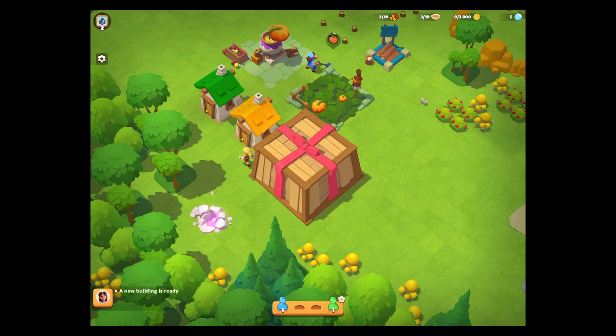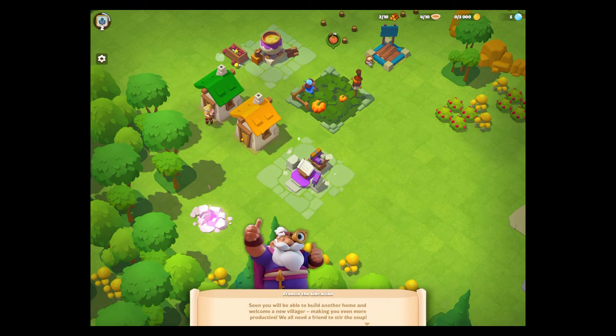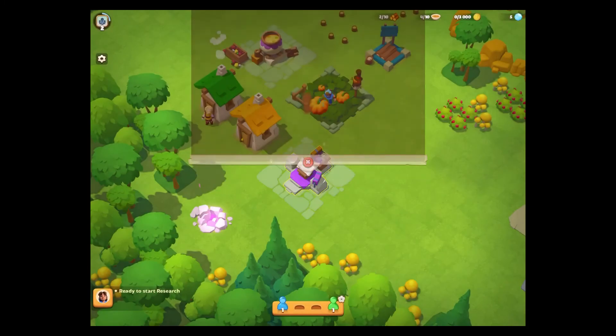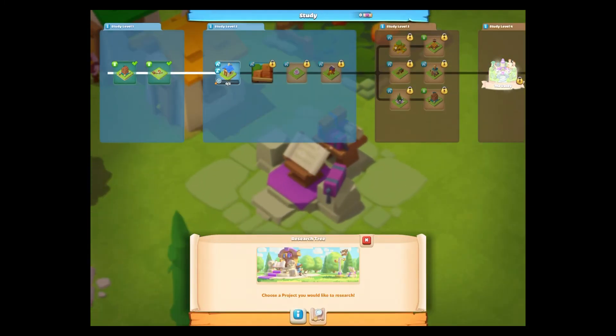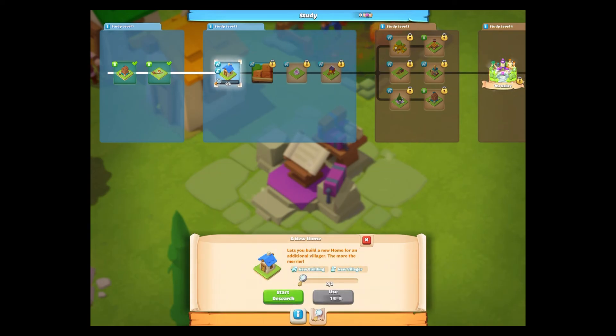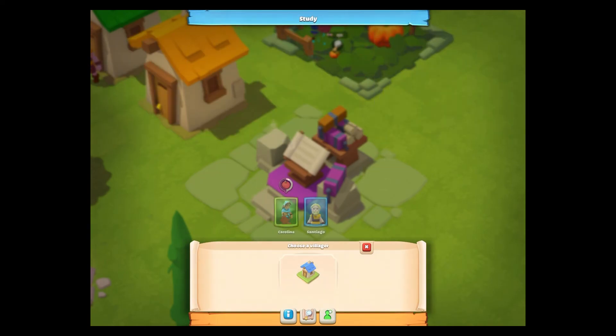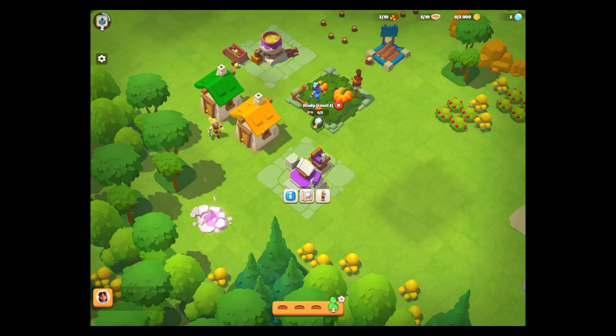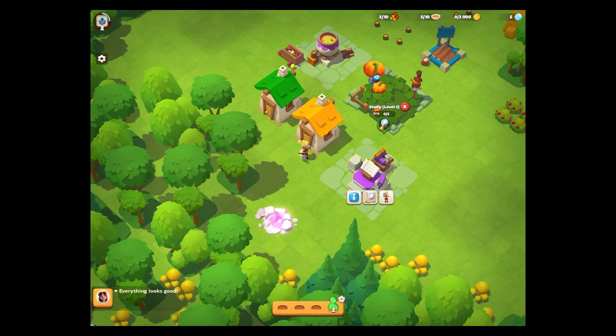Studies coming up there. New building is ready. I need homes for villagers. Ready to start research. What am I researching now? I don't really care. Can I choose? What options do I have? For the new villager — yeah, okay. Off we go. She's doing soup; he can do building a house.